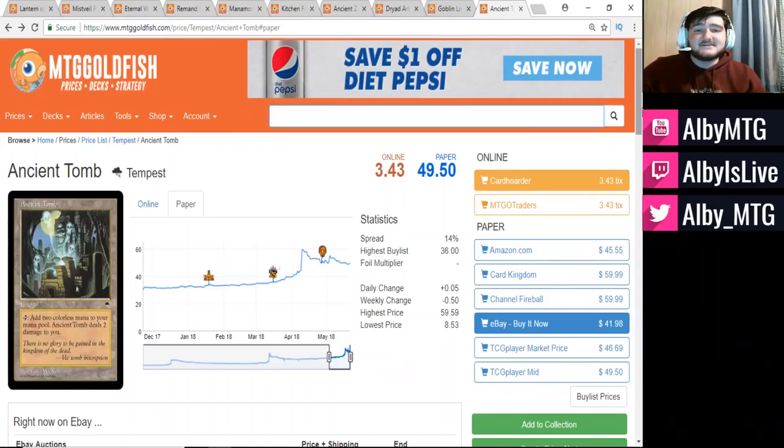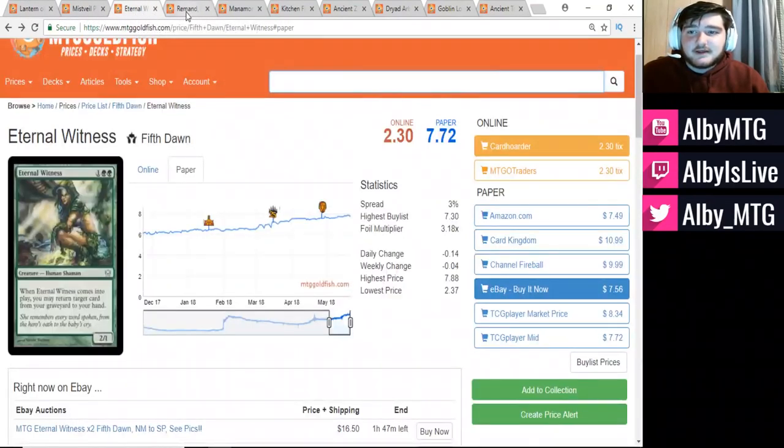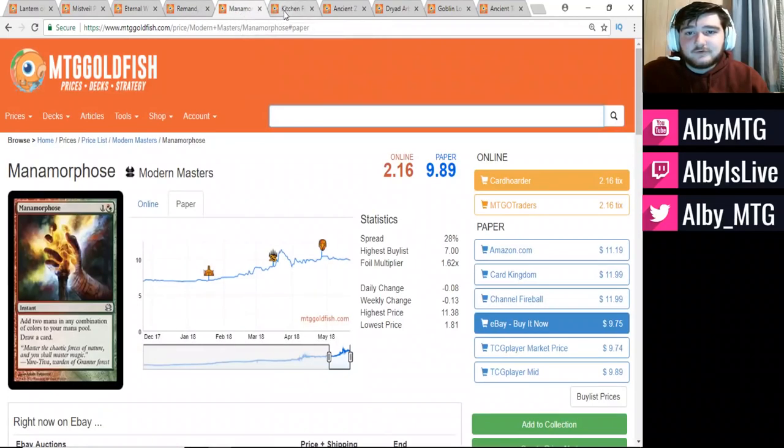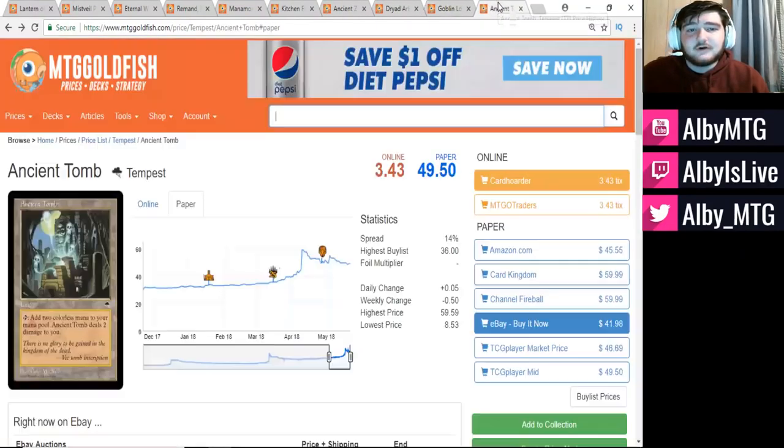So this has been the video, guys. I hope you enjoyed it. We'll go over the 10 one more time: Lantern of Insight, Mistveil Plains, Eternal Witness, Remand, Manamorphose, Kitchen Finks, Ancient Ziggurat, Dryad Arbor, Goblin Lore, and Ancient Tomb.